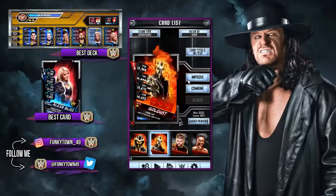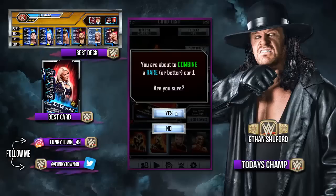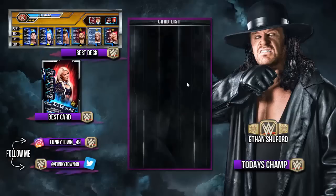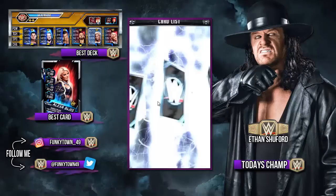Just before you Pro guys, always double check. Without further ado, I want to say massive shout out to today's champ - Ethan Shuford. Not quite sure how you pronounce it, sorry if I butchered it Ethan. Big shout out to you, congratulations on being today's champ. But if you guys want to be today's champ in the future, all you have to do is comment below in that comment section. So let's combine this Goldust card right now. Goldust Pro - he's looking good.